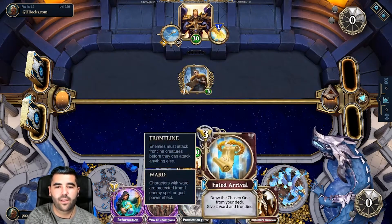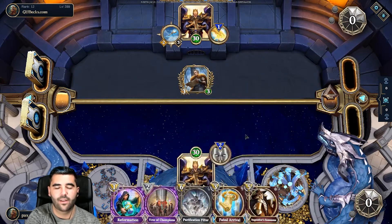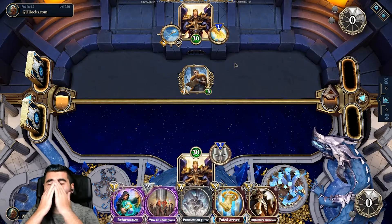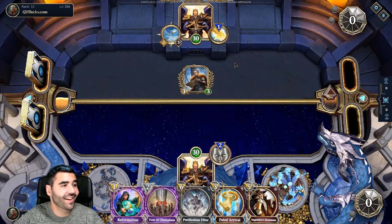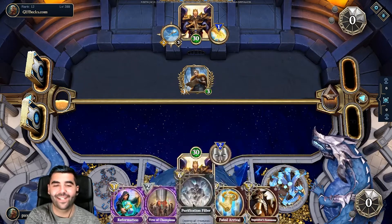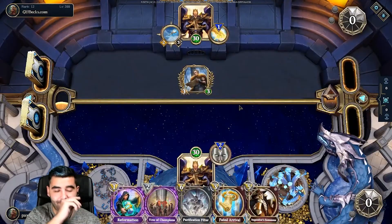I think I'm going to draw it right away. We have the Chosen One as soon as you get to turn three. This is bonkers, man — I can't believe this is happening. Ward and Frontline — you know he's going to concede, right?